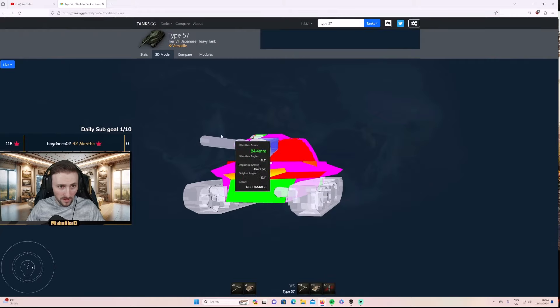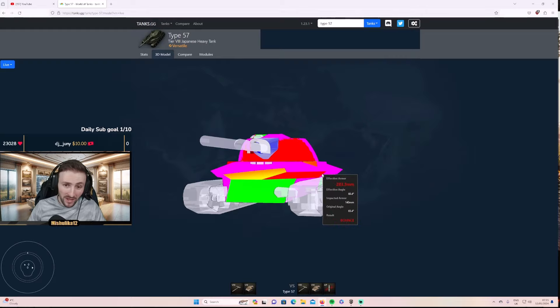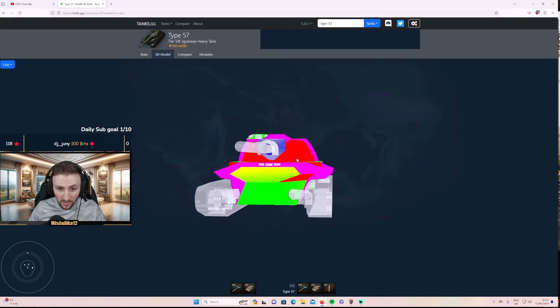This is the 3D model of the tank. Some people probably didn't know you can actually side scrape with this tank — not like the counterpart Type 62 which is literally paper and you can't even try to side scrape at all. As you can see, it has pretty decent armor while side scraping, and you can pull some nice bounces with this tank.